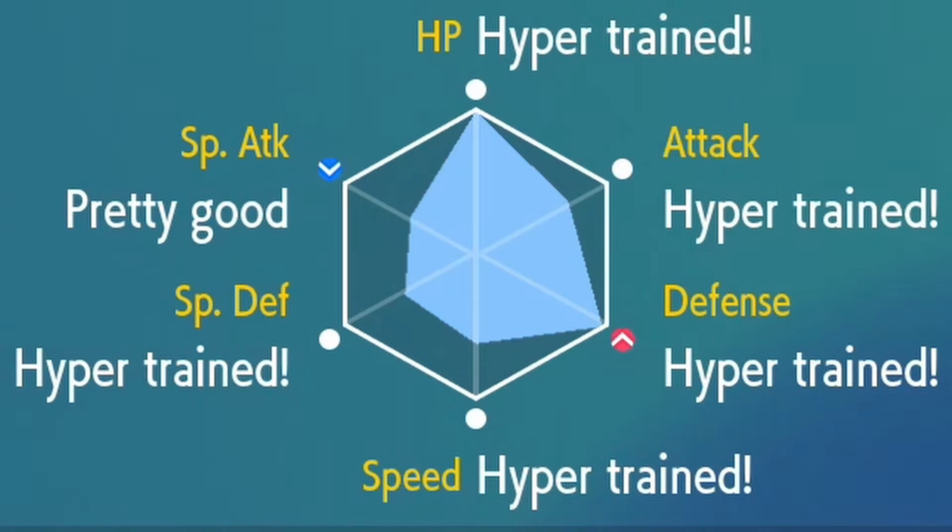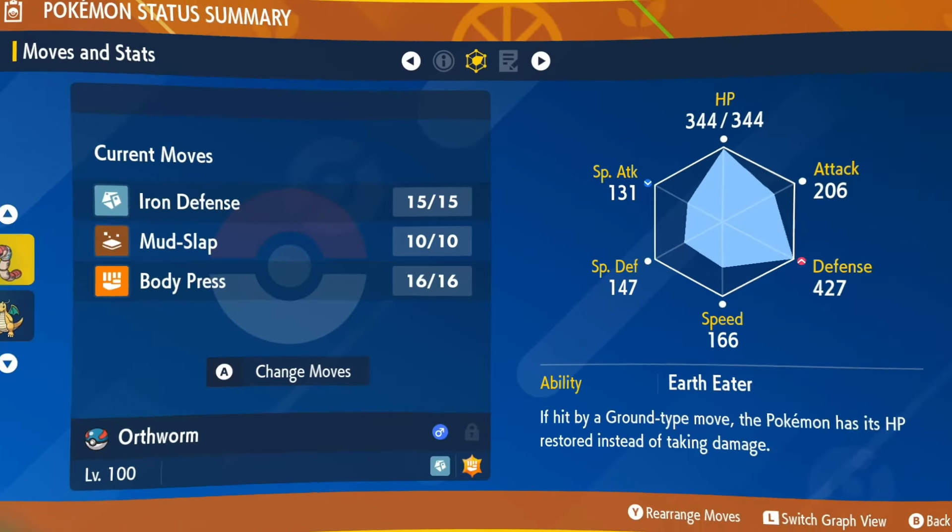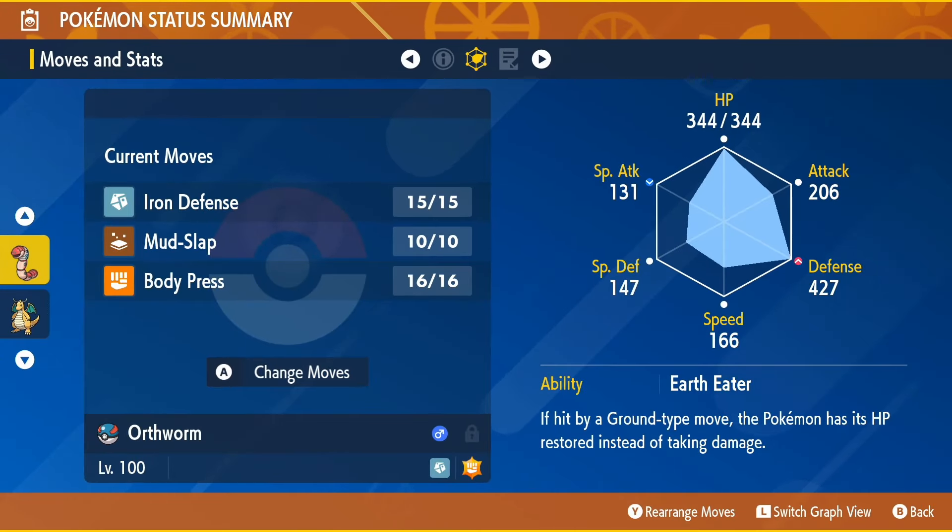Hyper train Annihilape in every category besides Special Attack, as it will be a physical attacker for this raid. Make sure Annihilape has an Impish nature for a higher Defense and lower Special Attack. This build gives Annihilape the highest possible Defense stat, which will make the Body Press move hit even harder.